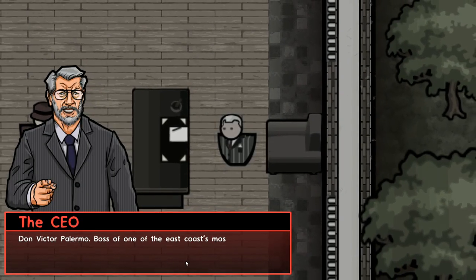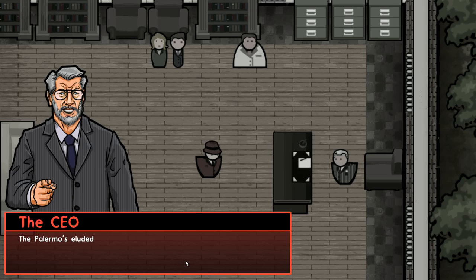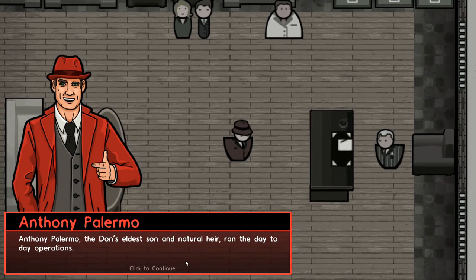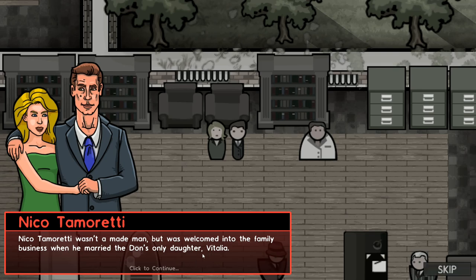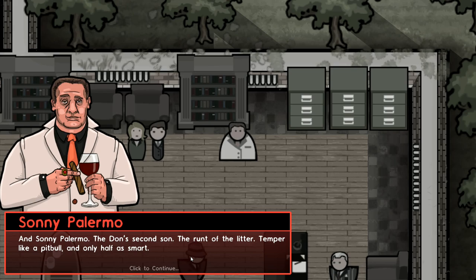Here we go. Don Victor Palermo, boss of one of the East Coast's most feared mob families. The Palermos eluded the FBI for decades. Anthony Palermo, the Don's eldest son and natural heir, ran the day-to-day operations. Nico Tamaretti wasn't a made man, but was welcomed into the family business when he married the Don's only daughter, Vitalia. And Sonny Palermo, the Don's second son, the runt of the litter. Temper like a pit bull and only half as smart. That is fantastic.